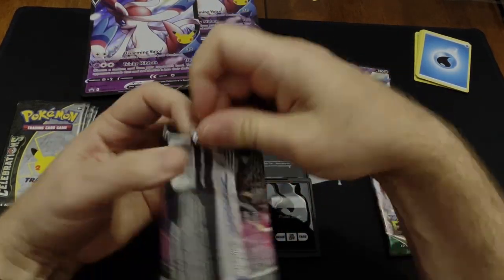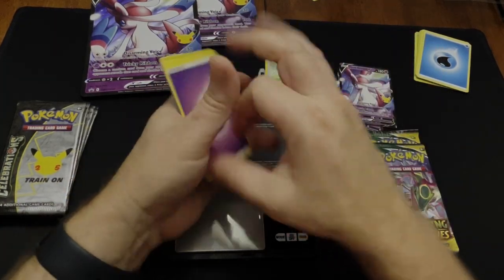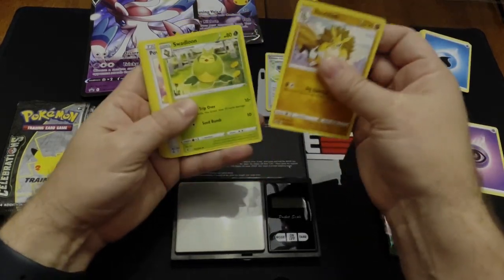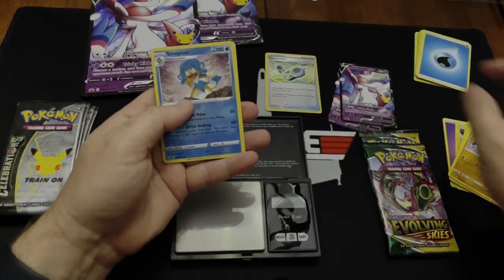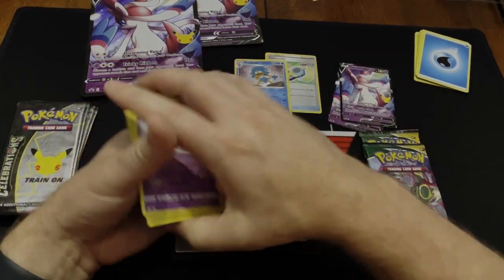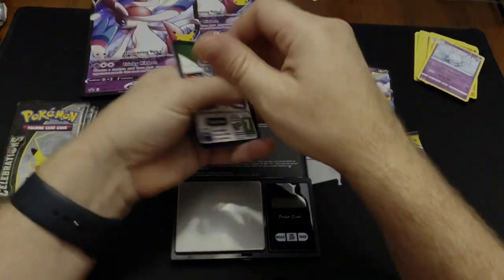Check out my other video about the Crown Zenith Shiny Zamazenta deluxe box — I pulled some pretty good stuff out of there. I found that at Walmart as well; those are starting to show up in stores. From this pack we got Sinpoh and the Galarian Corsola as the reverse holos. So those are two fail packs — that happens about 90% of the time.